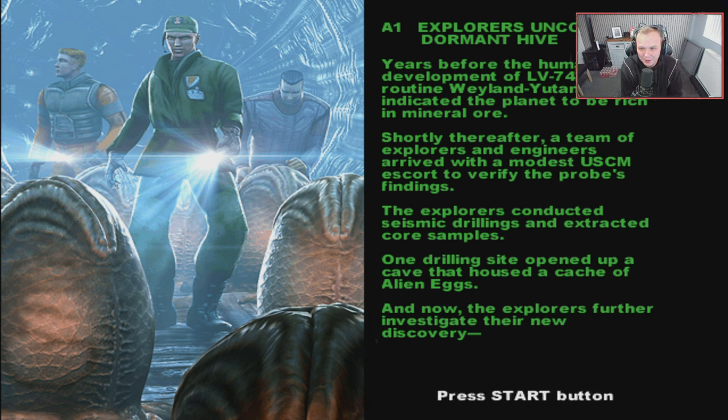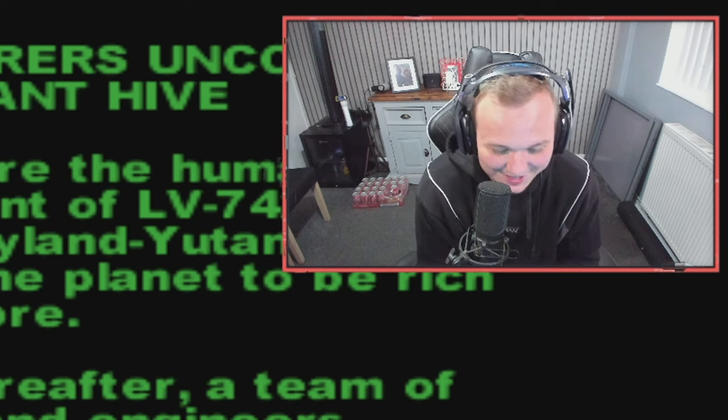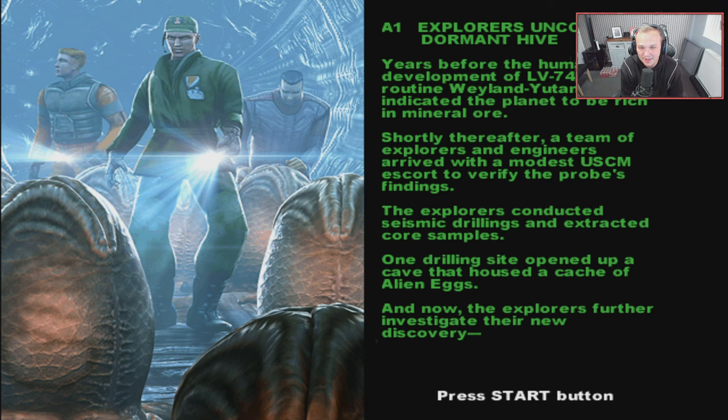Years before the human development of LV-742, a routine Weyland-Yutani probe indicated the planet to be rich in mineral ore. Shortly thereafter, a team of explorers and engineers arrived with a modest USCM escort to verify the probe's findings. The explorers conducted seismic drilling and extracted core samples. One drilling site opened up a cave that housed a cache of alien eggs, and now the explorers further investigate their new discovery.